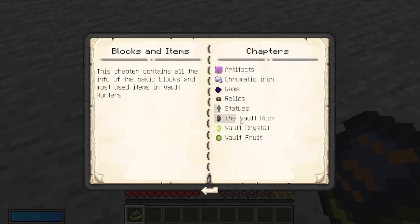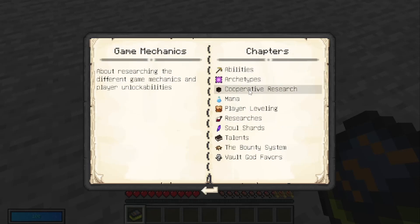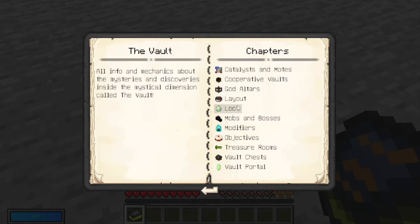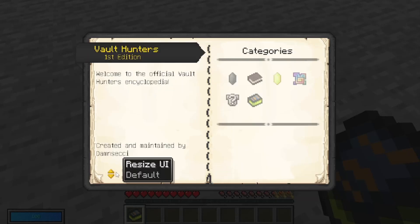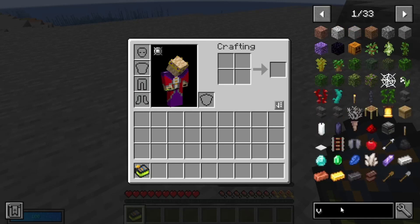Vault crystals, statues, relics, gems, game mechanics, abilities, archetypes, cooperative play, player leveling, and the bounty system are all fairly later-game things, so we'll skip those for now. Let's see if we can figure out the vault altar — those are different from the altars you might be thinking of. I'll look it up in JEI — Just Enough Items — over here. Let me search for vault altar.